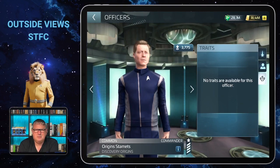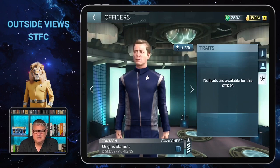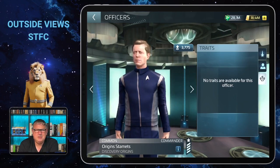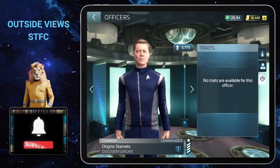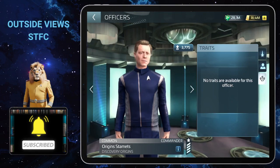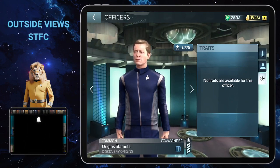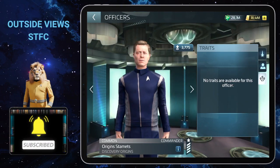I will not use him on the bridge of my ships anymore, to be honest. That's why he's just sitting in my academy doing nothing — he doesn't have an away team trait, so I'm not even sending him on away teams, because there I need officers with traits to have a chance at bonus rewards. For me now, Origin Stamets is doing nothing.